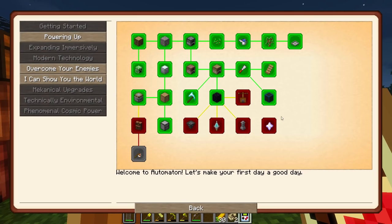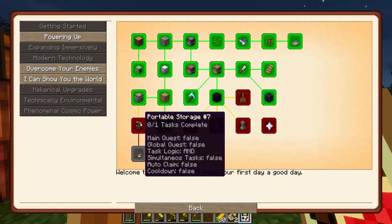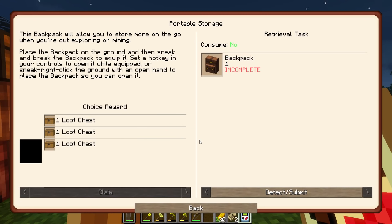Let's check this out — that is now complete. I'm going to continue on with some of this other stuff. A portable storage backpack will allow you to store more on the go when you're out exploring or mining, which is what I plan on doing. Place the backpack on the ground and then sneak and break the backpack to equip it, which I do find a bit clunky. Set a hotkey in your controls to open it while equipped, or sneak right-click the ground with an open hand to place the backpack so you can open it. It can become breakable or explodable by creepers, and sometimes you place it in a really awkward spot. It's cool — I do like the idea of having a backpack, so I am going to try and do that.